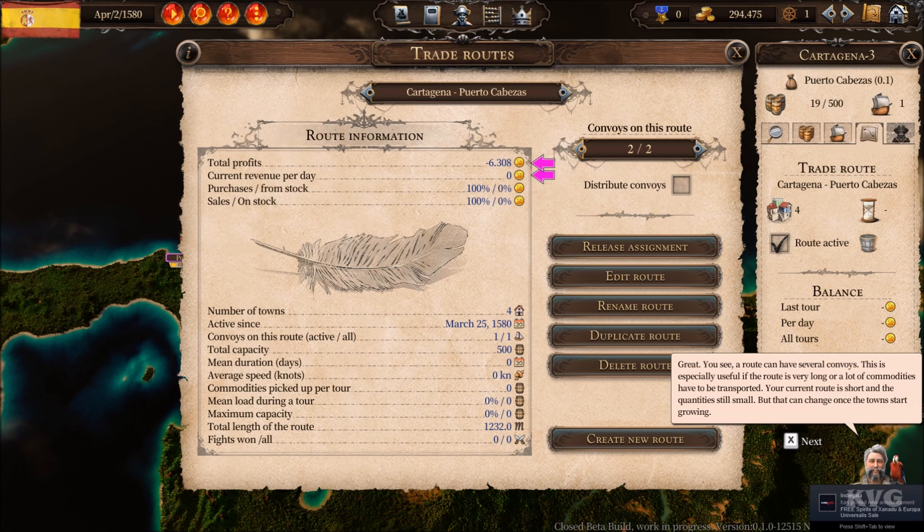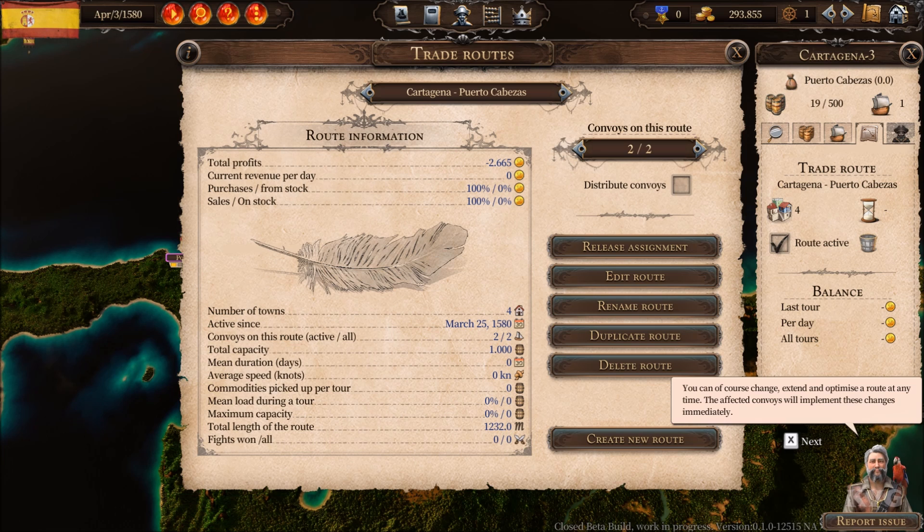A route can have several convoys assigned to it. This is especially useful if the route is very long or a lot of commodities have to be transported. Your current route is short and the quantity is still small, but that can change once the towns start growing. You can change, extend, and optimize a route at any time — the affected convoys will implement these changes immediately.